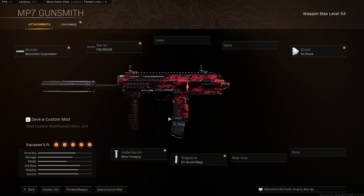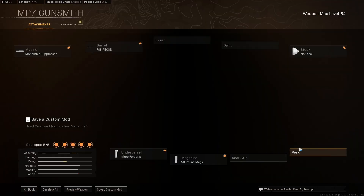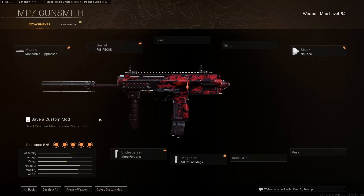Here's the goldy class for the MP7. You want to put on Monolithic Suppressor, FSS Recon, Merc Foregrip, 50 round mag, and no stock. I'm telling you guys this class setup fries. If you don't want to use the 50 round mag because it comes with 40 bullets, you can take it off and either put on a tac laser to be faster, or you can put on Sleight of Hand so you can reload faster. Overall this is the best MP7 class because I tried a bunch of MP7 classes — even the one without the barrel — and it just doesn't fry. So you want to run this one exactly and you can maybe fry some people with the MP7.